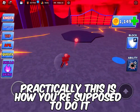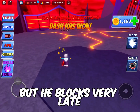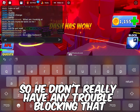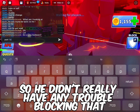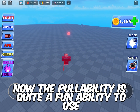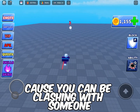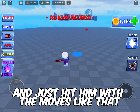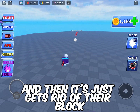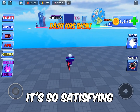This is how you're supposed to do it: you pull, immediately pull back, and try baiting them. He blocks very late so he didn't really have any trouble blocking that. The pull ability is quite a fun ability to use because you can be clashing with someone, pull the ball towards you real quick, and it just gets rid of their block. It's so satisfying.